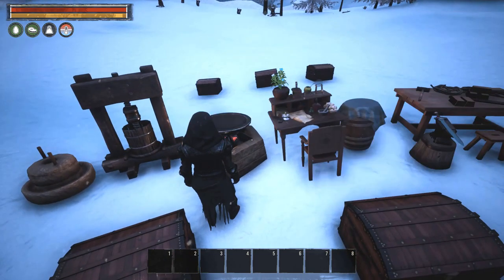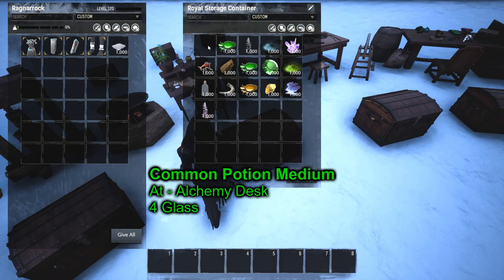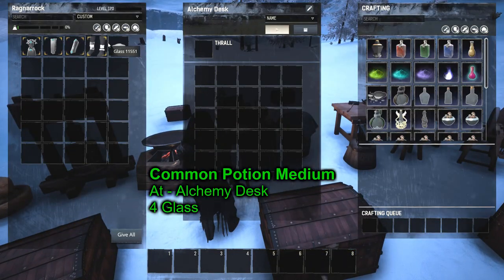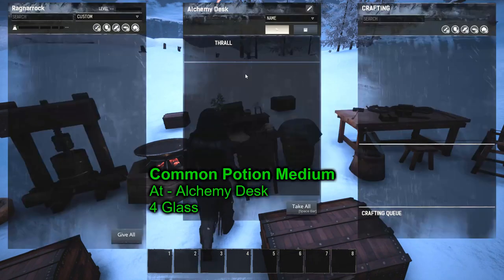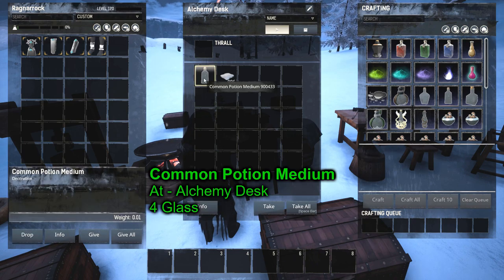Next, we need a common potion medium, which is made at the alchemy desk — an Age of Calamitous station. All that takes is glass: four glass, and you get a nice little bottle. We need these to make the bottles for later recipes.